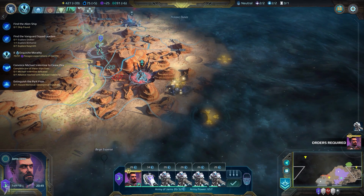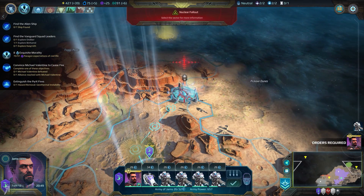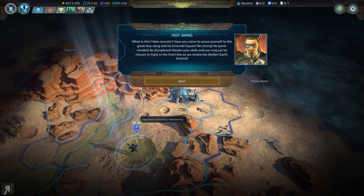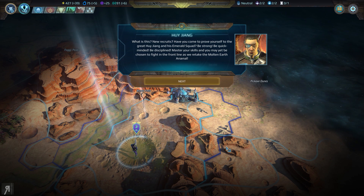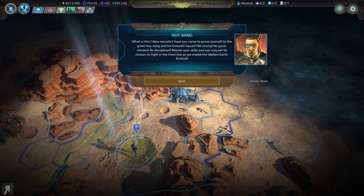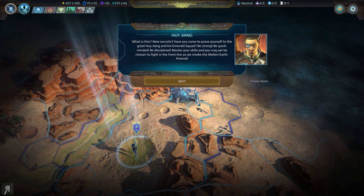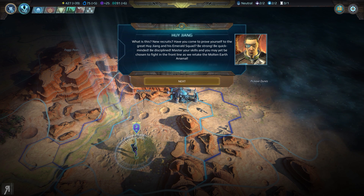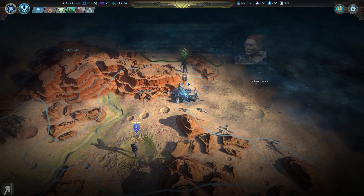Let's see if I can head over here. Okay, that's a Paragon unit and these are some enemies. So I guess we'll just take out the enemies. New recruits? Have you come to prove yourself to the great Hui Zhang? And his Emerald Squad — be strong, be quick-minded, be disciplined. Master your skills and you may yet be chosen to fight in the front line as we retake the Molten Earth Arsenal.